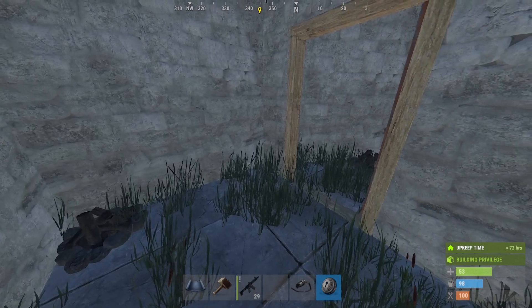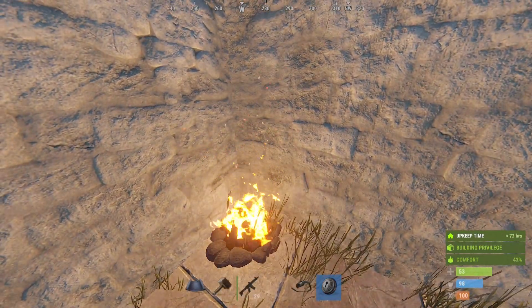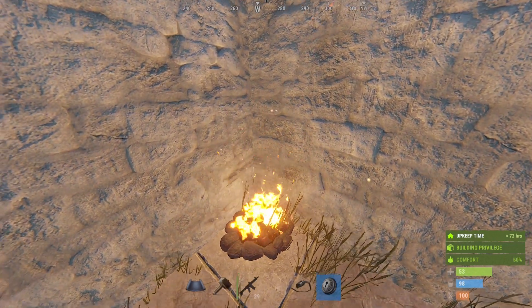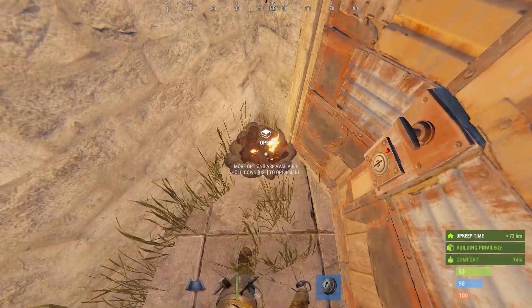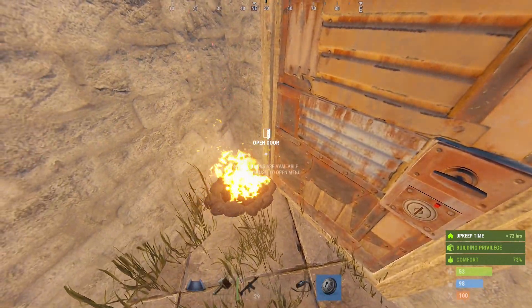To detect someone door camping, we use the fire trick. When you stand by a fire and there's no one within a block and a half, you get comfort 50. If there's someone within a block and a half, it will actually go up to 75.